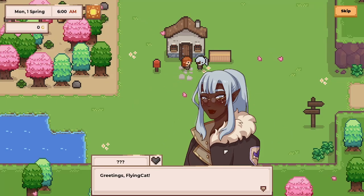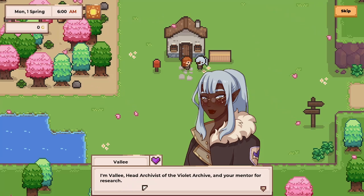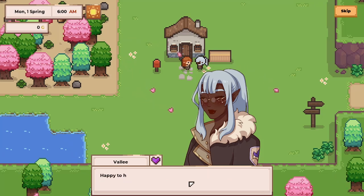Hello and welcome to the first episode of our research story demo playthrough. This is Valet, head archivist of the Violet Archive and your mentor for research. Happy to have you on board. From today onwards, welcome to your new home — well, not that new technically, but it does come furnished.